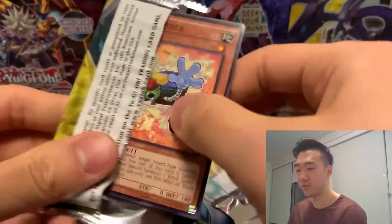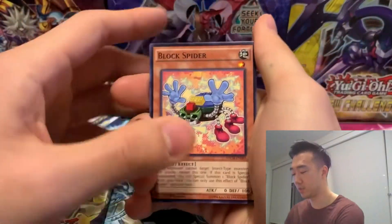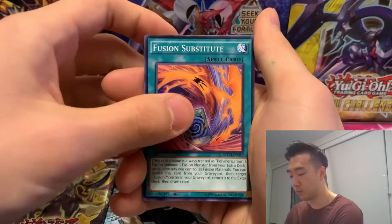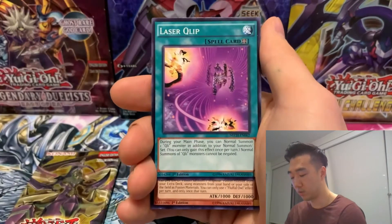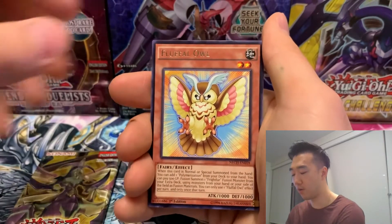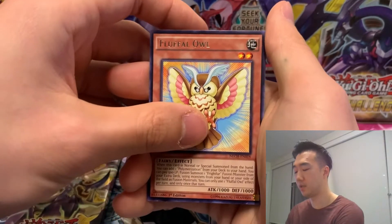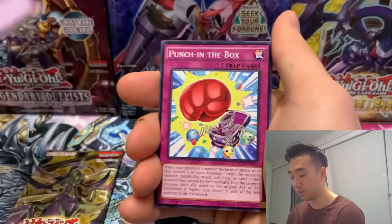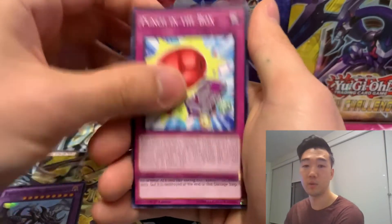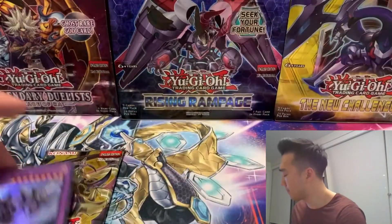Two packs left — can we get something good? This video will be nice, short and sweet, as opposed to some of my other videos which are like 20 minutes long. Third New Challengers pack: Block Spider, Fusion Substitute, Fluffle Rabbit — very cute — Laser Clip, and a rare Fluffle Owl. Please give me a holo, give me anything, give me an Ultra. And yes — First of the Dragons! That's not bad. Also pulled Punch in the Box, Ying Yang Zing Brutality, and Despot 002.